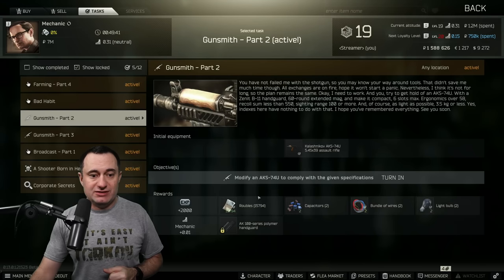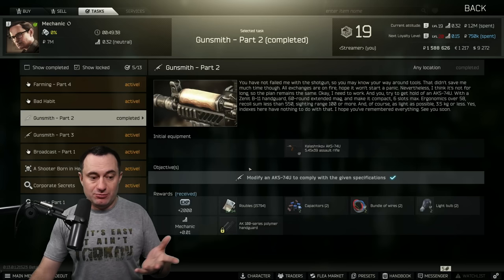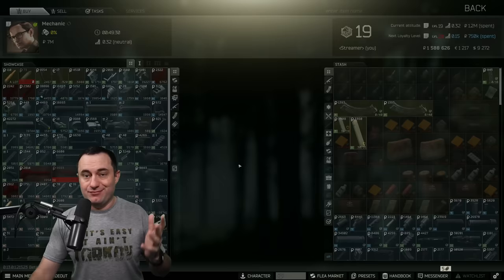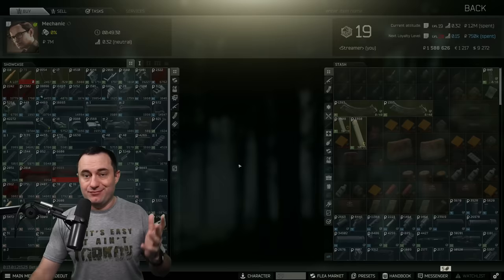And just so you guys can see that we did it, we'll turn it in right here. Done. Complete. Signal Part 1 unlocked — that's because I just hit level 20, I believe. It did unlock Signal Part 1. I don't remember if that's always been that way or not, but there it is. That's it for Gunsmith Part 2. Make sure you check out here for Gunsmith Part 3, and we'll just keep rolling through the series.